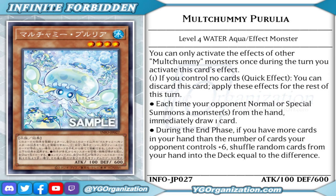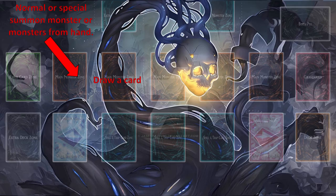Apply this effect for the rest of this turn. Each time your opponent normal or special summons a monster from the hand, draw one card. During the end phase, if you have more cards in your hand than the number of cards your opponent controls plus 6, shuffle random cards from your hand into the deck equal to the difference. With Malcharmie Pirelia, you will draw for any normal or special summon from the hand, but unlike Max C, you have to control no cards to activate this card.